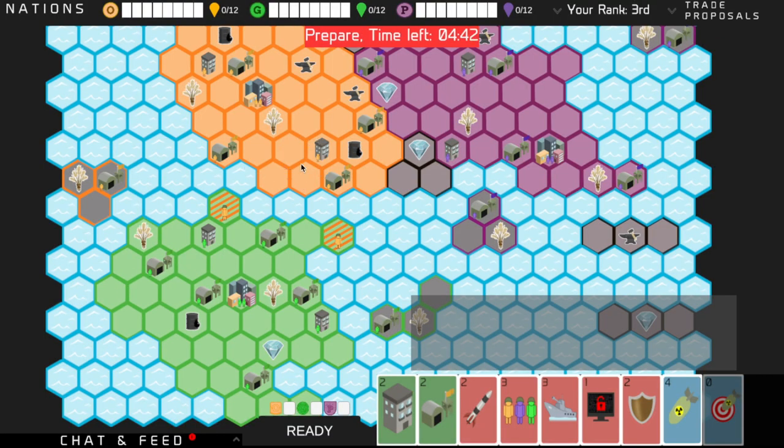Once the upkeep phase is complete, the signaling phase of round 2 begins. And once all 5 rounds are complete, the player with the highest score will win. Now go forth. Your nation needs you.